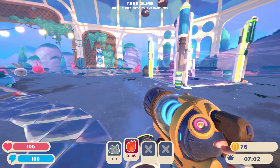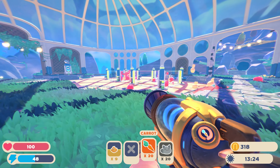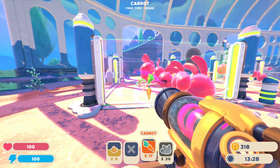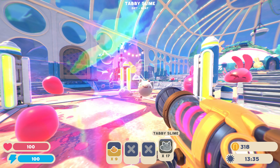Compared to Slime Rancher 1, the main differences you will see at this point in early access are the new island and new slimes. Further down the road in early access, the developers plan to add new areas to explore, new slimes, new resources to collect, new gadgets to build, and features not yet seen in Slime Rancher.